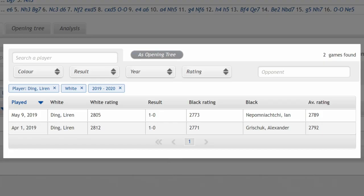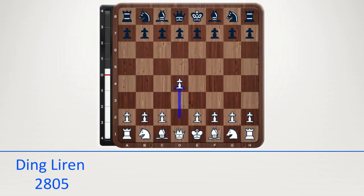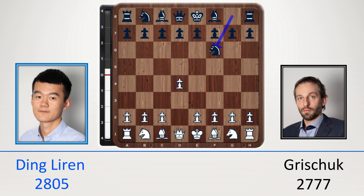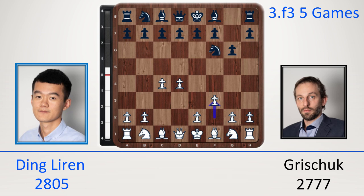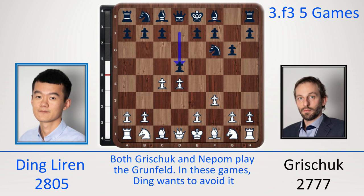The interesting point to note is that Ding Liren has scored two victories against two players also taking part in the Candidates — Nepomniachtchi and Grischuk — and this is in the same variation. Let's consider the game against Grischuk first. D4, knight f6, c4, g6, and now f3. Grischuk goes c5. Ding Liren tends to use this move order against Grüfeld players, and lately this line has been doing well for white.